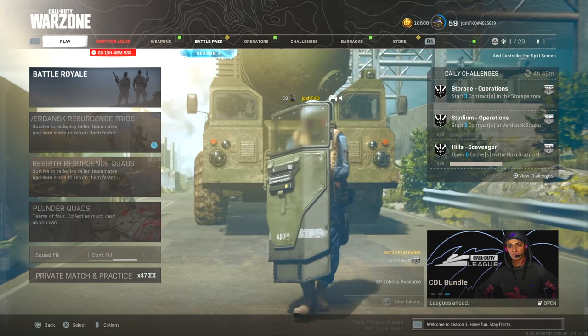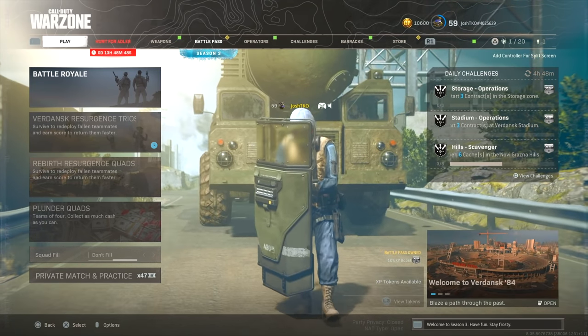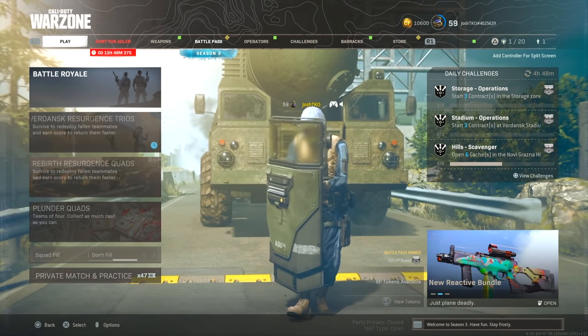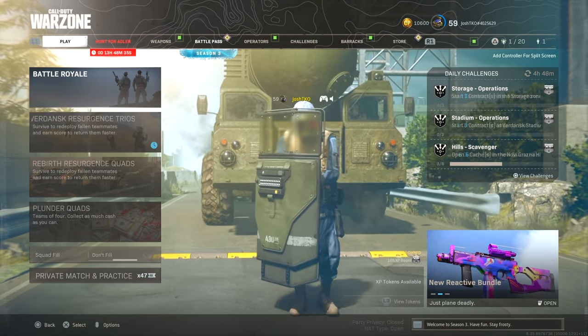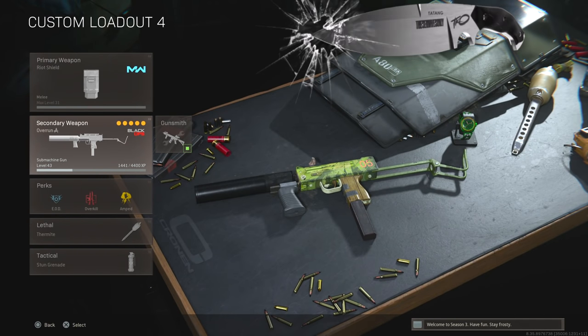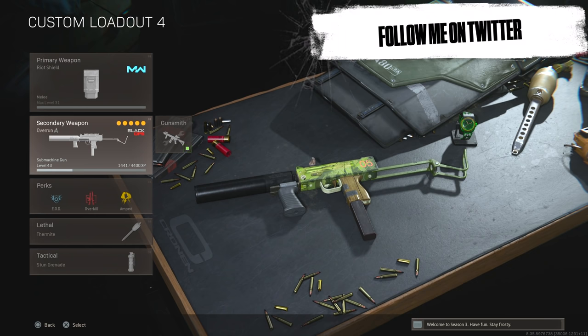Welcome back to another video on the channel, hopefully you guys are having a great day. For today's video, I made the fastest possible class setup I could make in Warzone. I've made videos like this in the past with the VLK Rogue and the Uzi, but they are no longer the fastest weapons you can use. As of right now and the past couple months, the king of movement speed is the Mac-10.